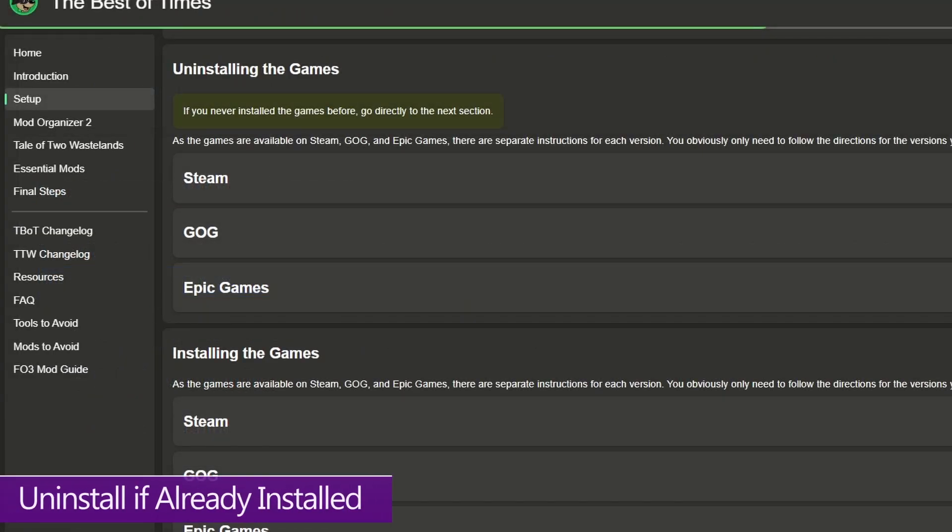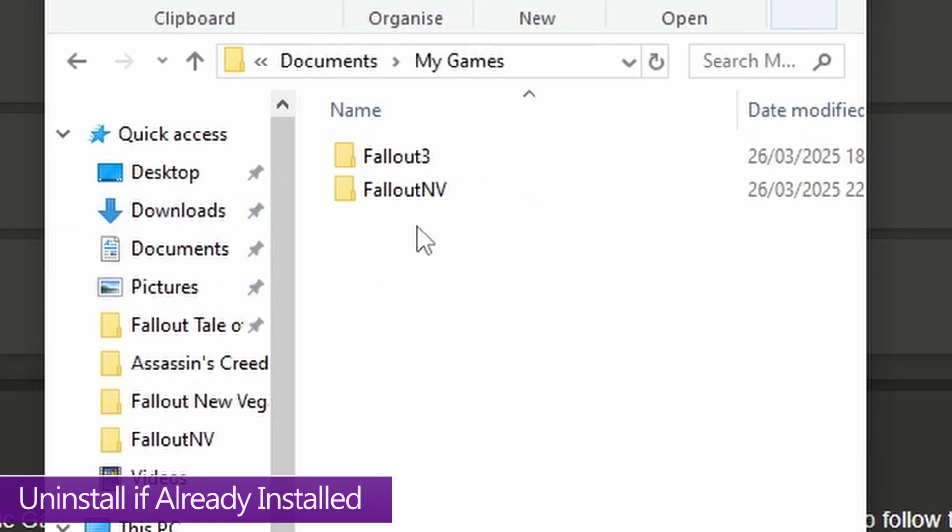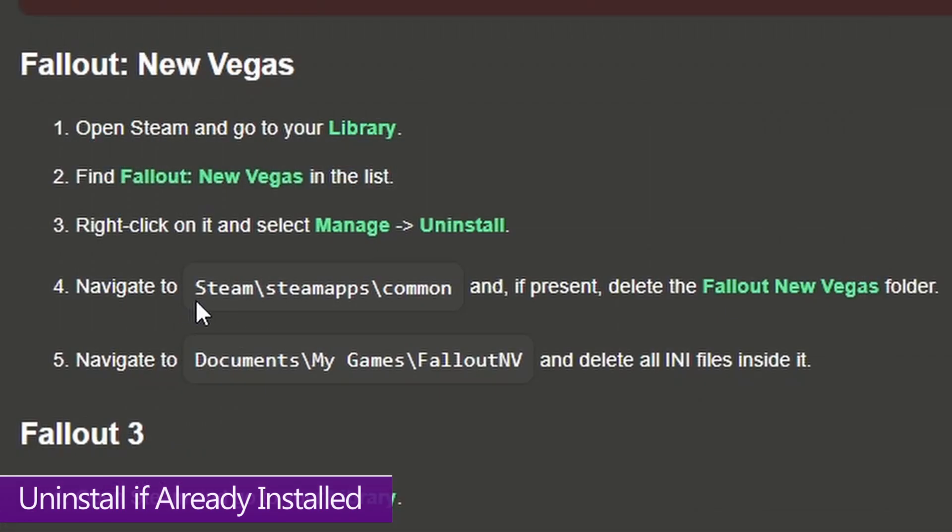If you've already got Fallout 3 or New Vegas installed, uninstall them via your storefront first, then manually delete any residual files, because we need to start from scratch. Go into Documents, open the My Games folder, and delete any Fallout 3 and/or New Vegas folders you find there. If you're on Steam, there's an extra step — you also need to delete those same folders from the additional Steam folder location.